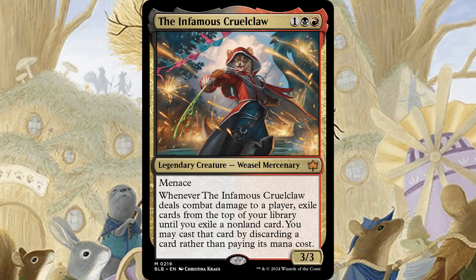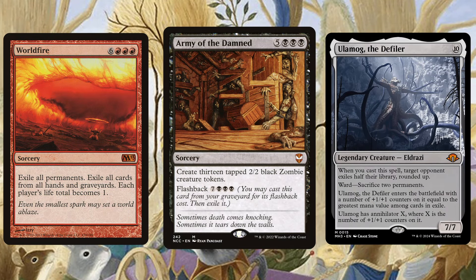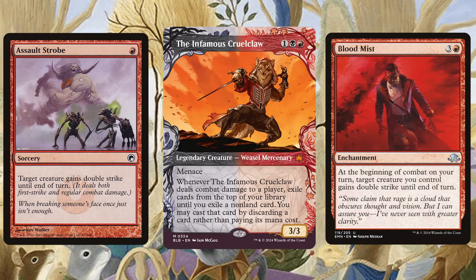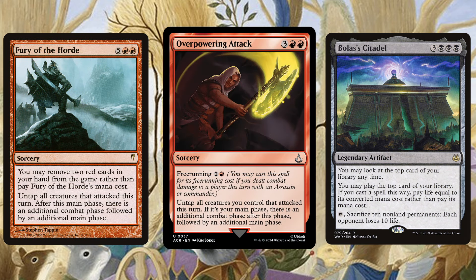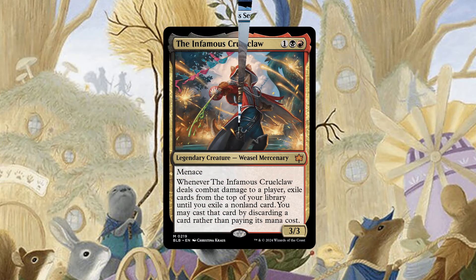Lastly, we have an actual menace: the Infamous Cruel Claw. This card has menace and when it deals combat damage to a player, you exile cards from the top of your library until you exile a non-land card — then you may cast that spell by discarding a card rather than paying its mana cost. You could play 90-some lands and a few huge bombs to guarantee hitting them, but realistically you give Infamous Cruel Claw double strike, maximize triggers, play a moderate amount of good value spells, maybe some one-sided board wipes, and of course extra combat steps. This deck is just begging for extra combats — Infamous Cruel Claw is an absolute menace and I really love it.